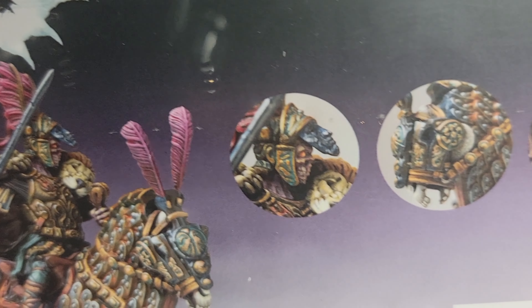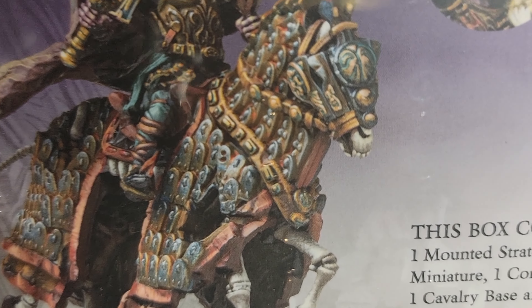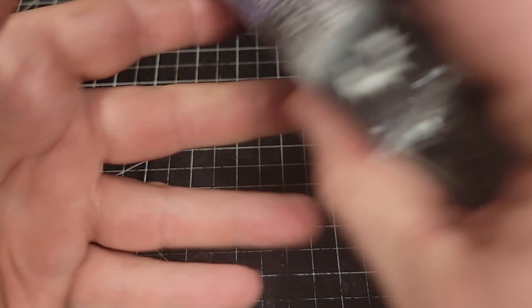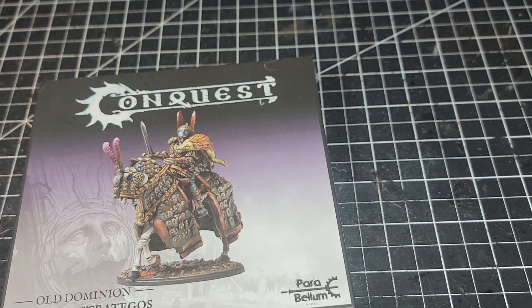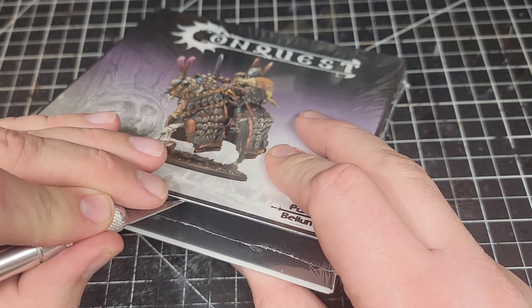I do like that the head on this model is exposed underneath the mask, which is a cool tie-in from the panoply of the original legions and then the undead corruption underneath. I also like the horse's armor. So we're going to crack this thing open and see what we got.